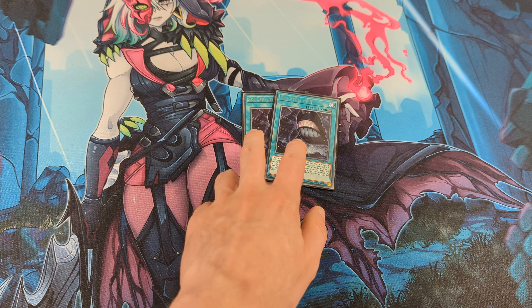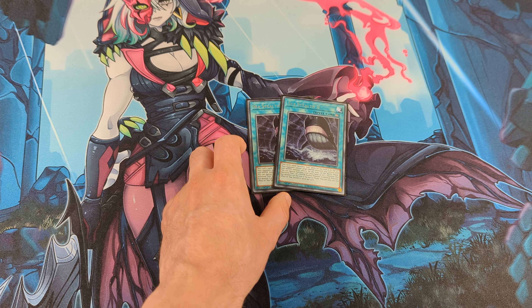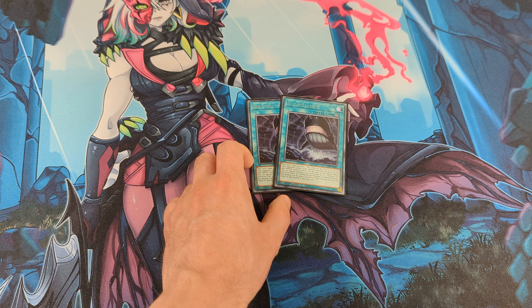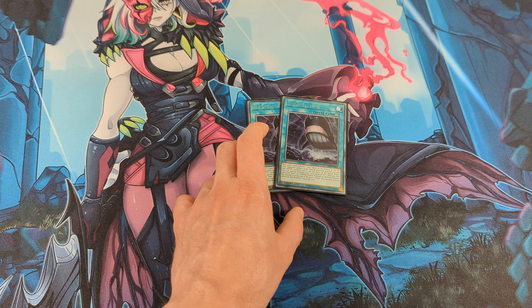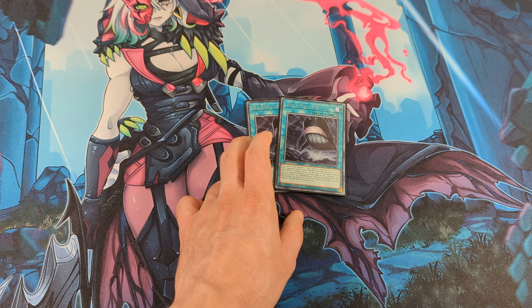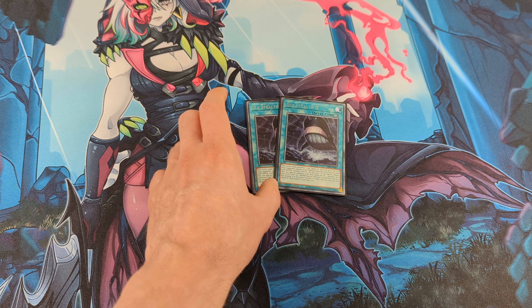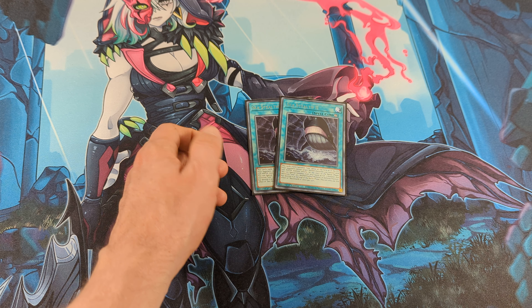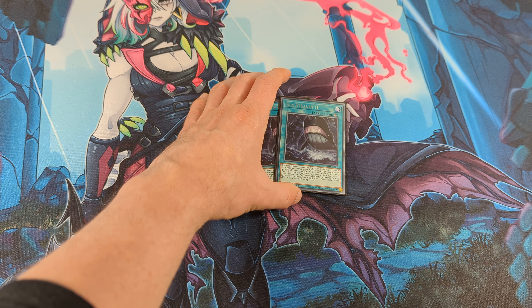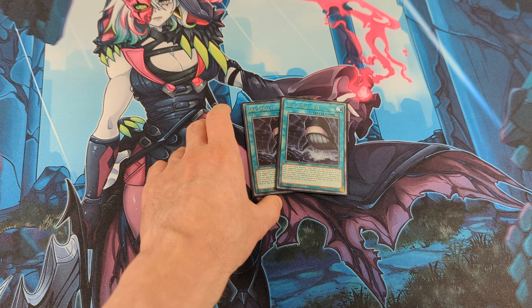And while Legendary Ocean is on the field, all water monsters in hand or on the field have their level lowered by 1, so I can normal summon Kairoshin without tributing. Next, 3 Fish Sonar and 3 Prosperity for consistency. With Fish Sonar I can search any monster that mentions Umi from deck.